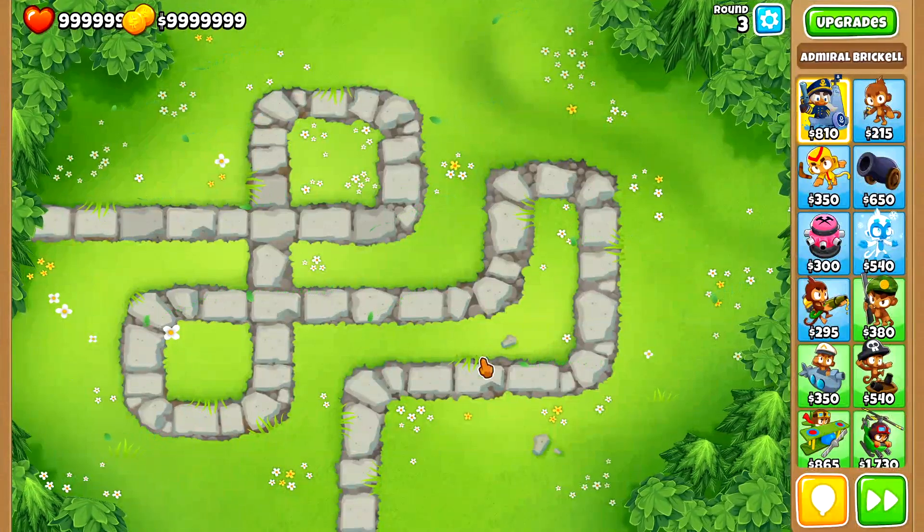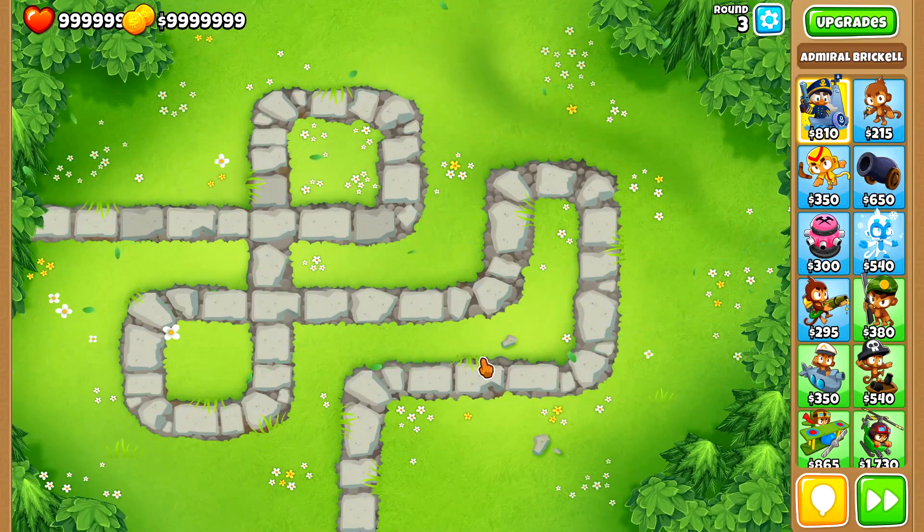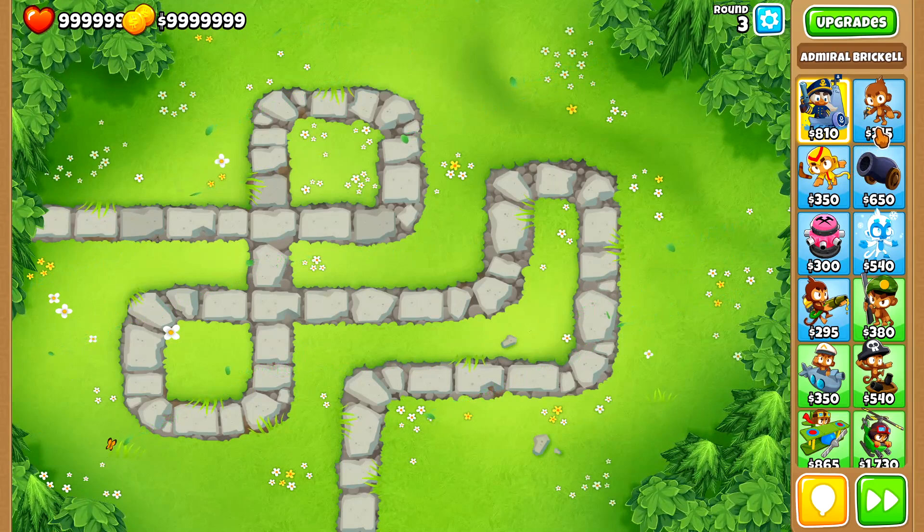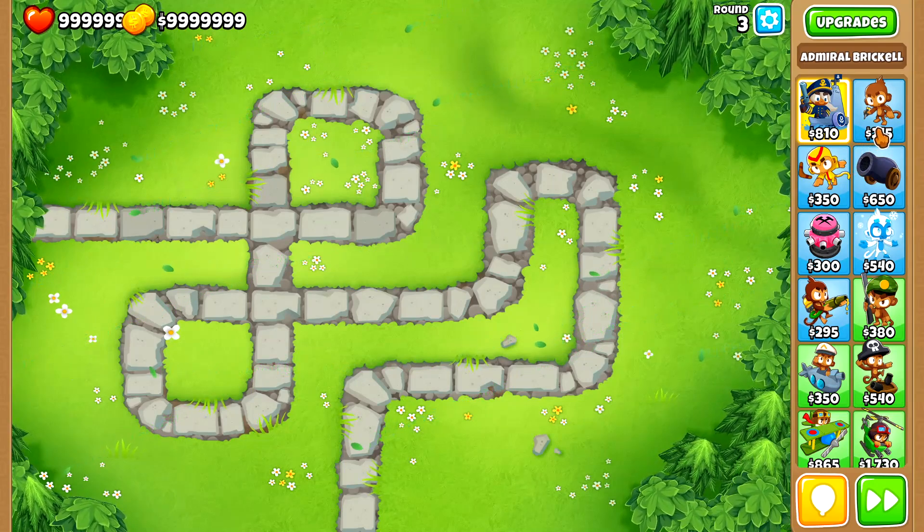Hello everyone. I have something slightly different for you today because I want to do some mathematical analysis, that being of the lower path dart monkey - the crossbow. So let's get into it.